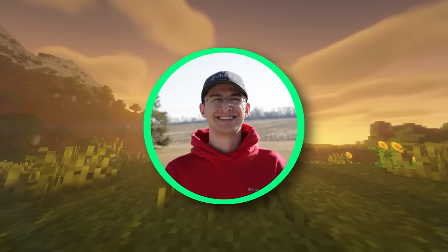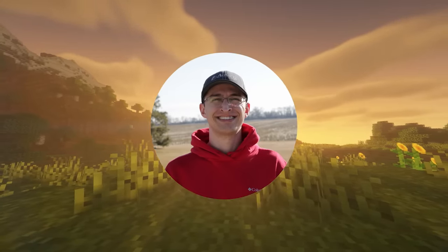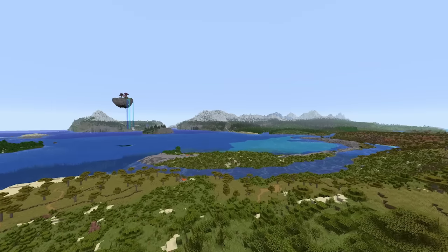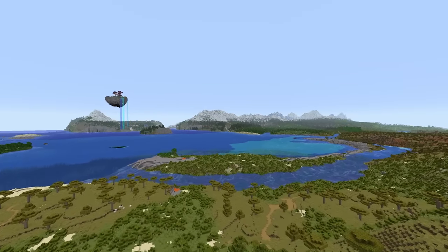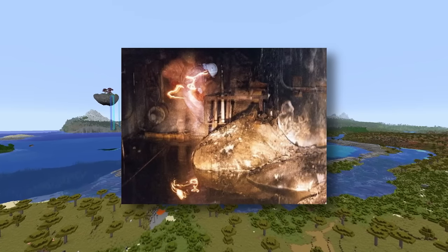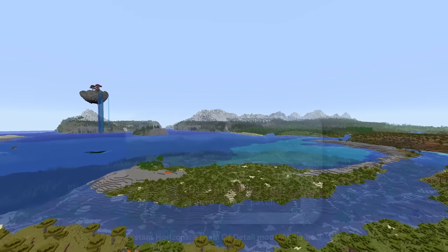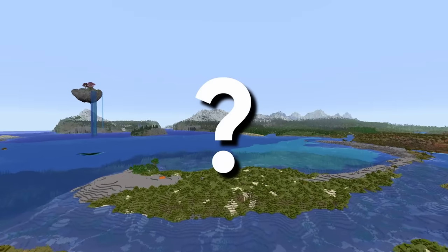The only downside is that the skybox world and the main world can't really interact. This stroke of genius helped the mod give Minecraft a sense of real scale without turning your computer into a Soviet power plant. But this was already done in version 1.0 — what does 2.0 bring to the table?